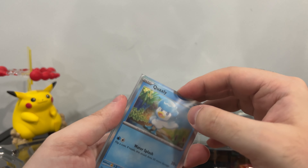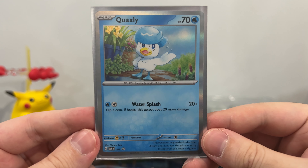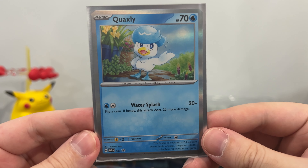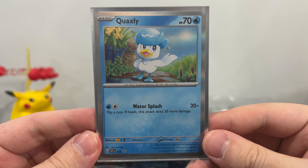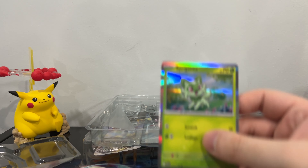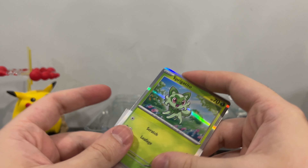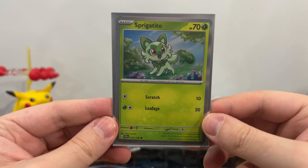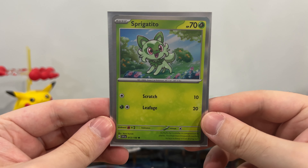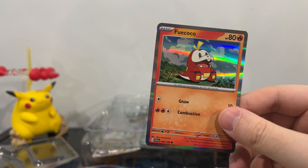So this is promo number three. We've gone in order, and it should have been uploaded in order. Here we have Quaxly, promo number three, looking fabulous as always. And then we have, in case you haven't seen the other ones, we have our regular version of Sprigatito. This will be the version that is in the Scarlet and Violet set, that should be out by now.